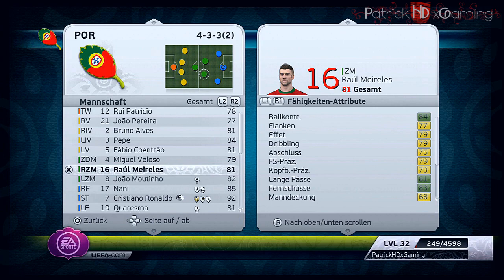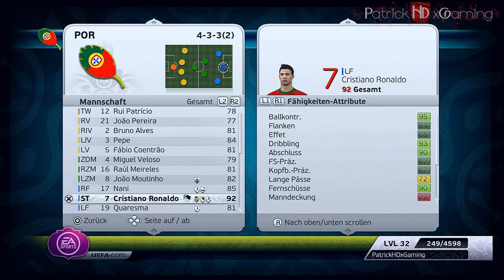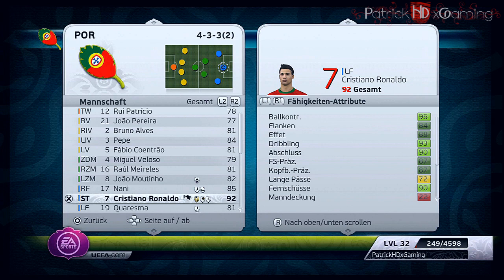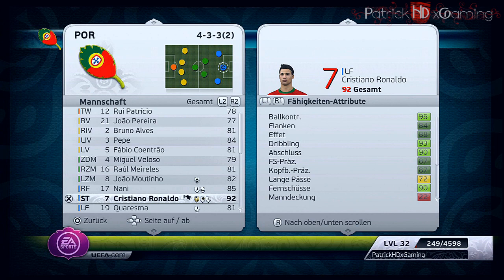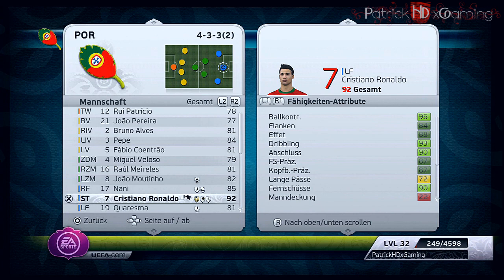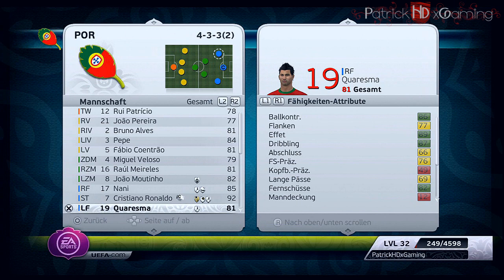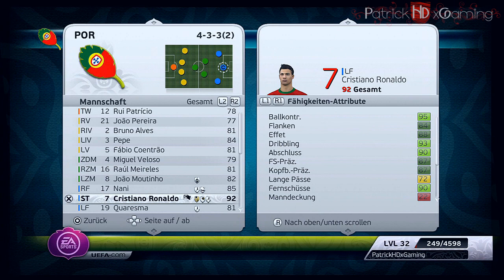Let's check the bench — no better players there. Now coming to the strikers: of course we play with Ronaldo in the middle. He's the best player in the game. Messi has 94 overall, but I think Ronaldo is better because he's stronger and doesn't lose tackles from defenders as easily, and he has an amazing shot. On the right wing position we have Nani, and on the left we have Quaresma — both are among my favorite players, very skillful with five-star skill moves, and Ronaldo has five stars as well.